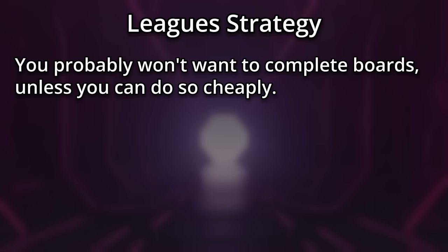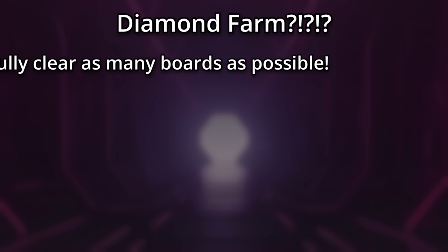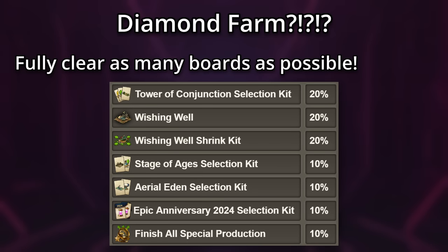In most cases, you won't want to fully clear the board unless you can do so cheaply. Now, there's one more strategy — but it's only if you want to get a lot of wishing wells and shrink kits for a diamond farm. Simply fully clear as many boards as possible. Wishing wells and their shrink kits each have a 20% chance of being one when you complete a board. So good luck!